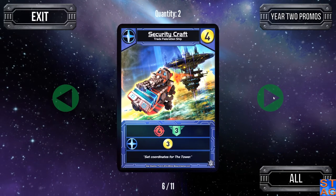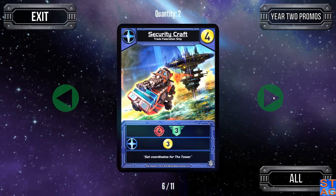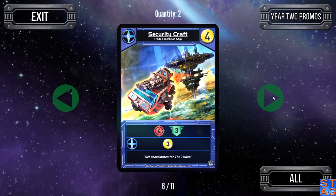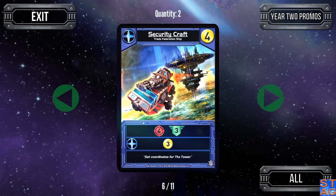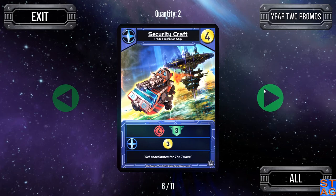Moving up to the Security Craft — another cost-four ship. Four attack, three authority every turn. The ally ability gives you three trade. This is a great card that I love to get my hands on as often as it comes out in the deck.